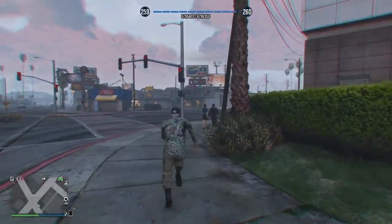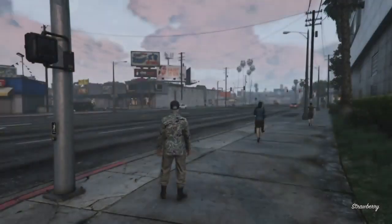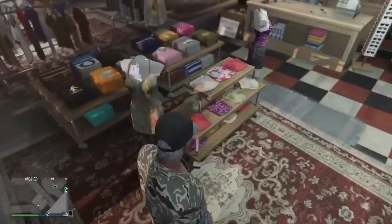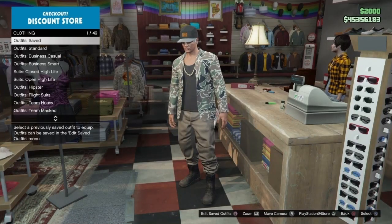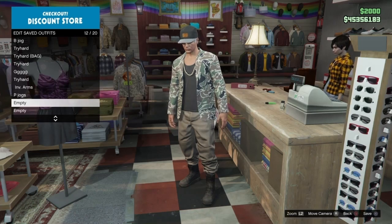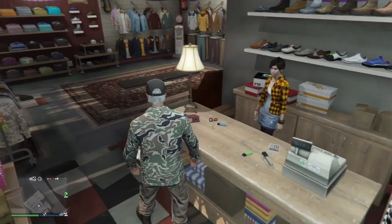And after that, once you guys respawn, you guys want to head over to the nearest outfit store. As you guys can see here, I am not registered as a SecuroServ CEO and I still have the outfit. So you guys can save this outfit. Just try to save your outfit before you guys remove the top, the glasses, the hat, and the chains.